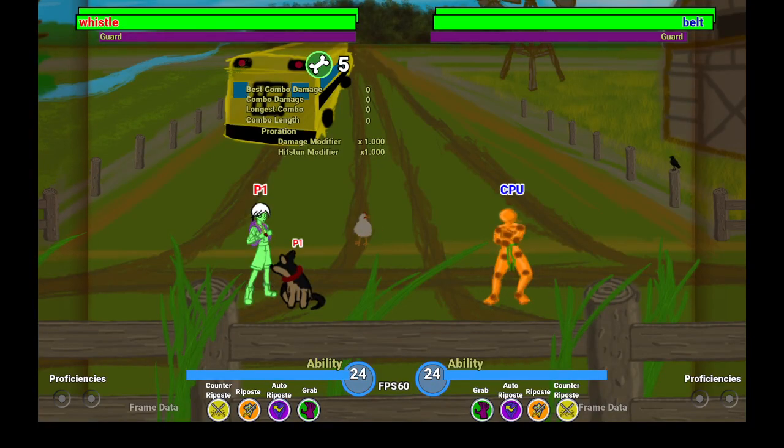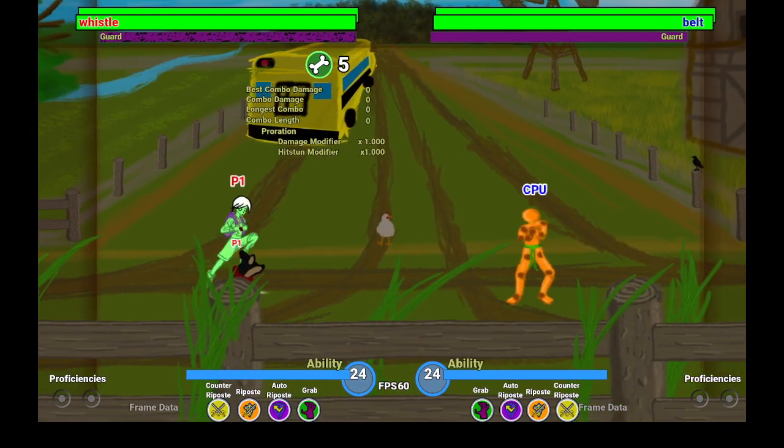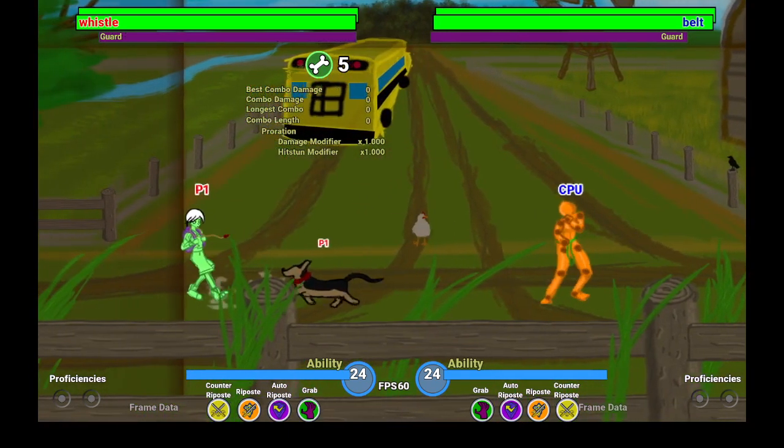Hey, this is a guide on Whistle. Whistle's a puppet character. As you can see, the dog follows you — that's your puppet.